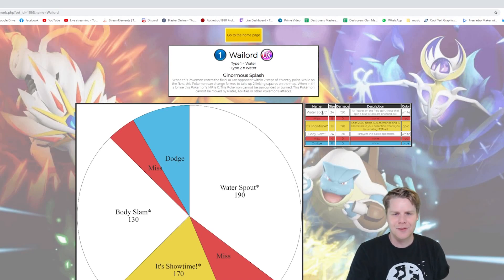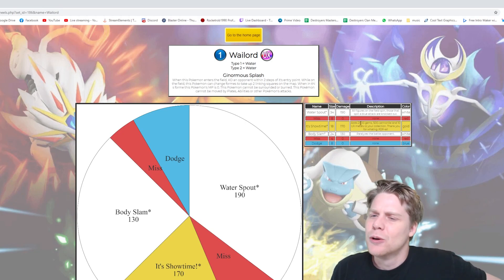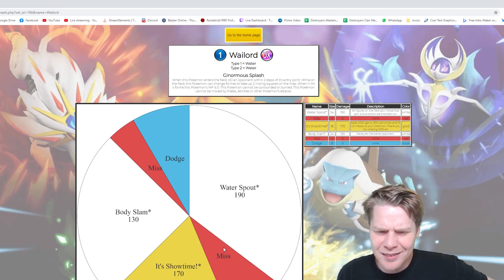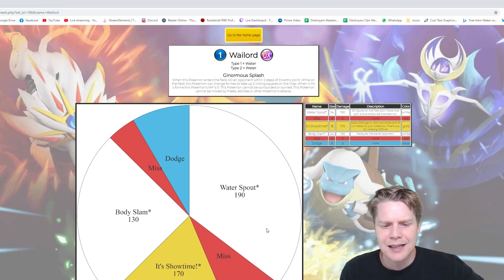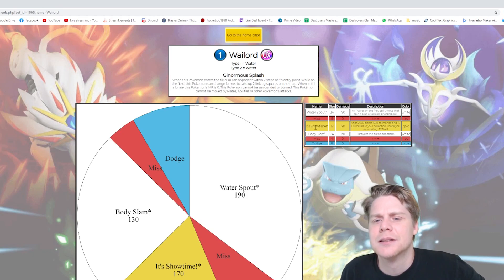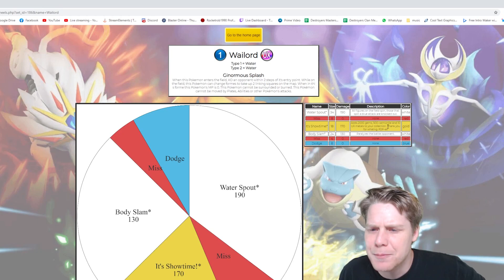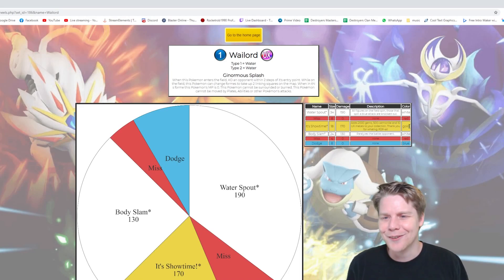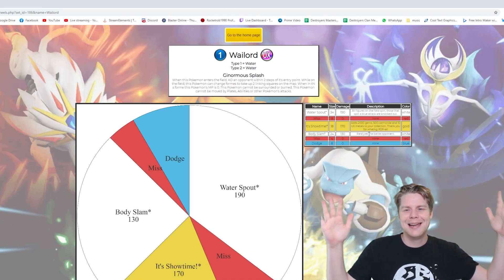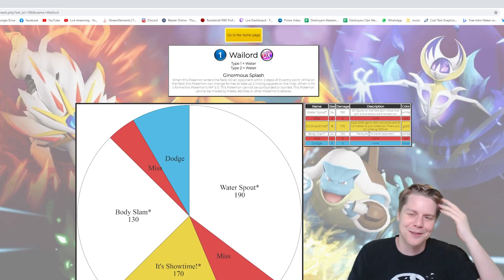Let's read these attacks. Water Spout, 190: all figures on the field spin, and those that spin a blue attack are knocked out. It's got decent-sized misses, but when you level it up to 10, it's only going to have a 4 miss. Its "It's Showtime" attack adds 2,000 gems, 500 Carminite, and 10 UX medals to your collection - "Thank you for all your wailing. PGP is greater than all." That's obviously a bit of a joke, that one.